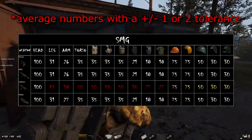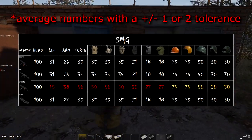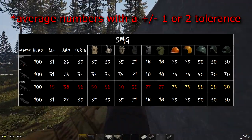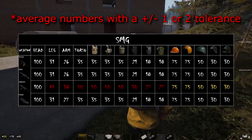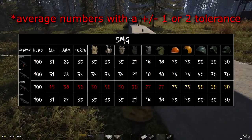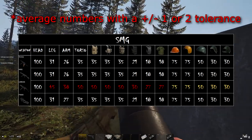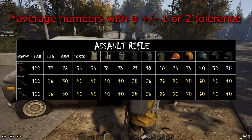Now onto the SMGs — pretty standard figures here as you would expect. The UMR45, being a .45 caliber weapon, deals a little bit more damage, but again no extra damage for helmet hits. The interesting thing is the P900 — slightly higher caliber but dealing the same damage as the MR5 and the SCORP.